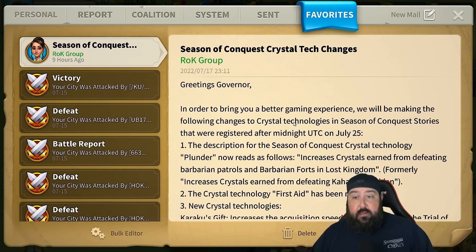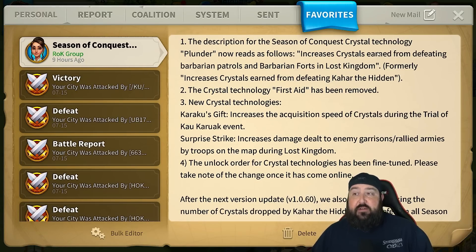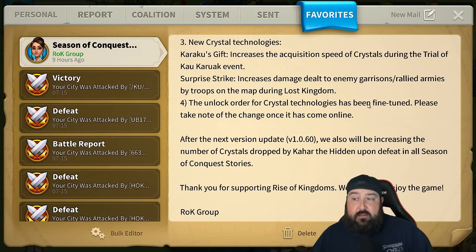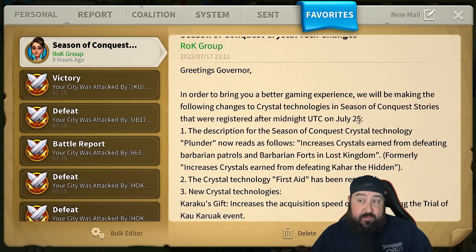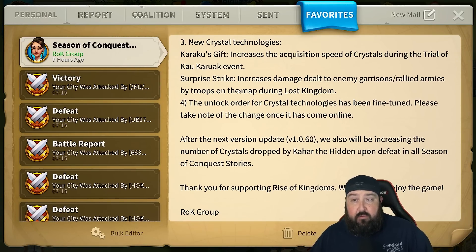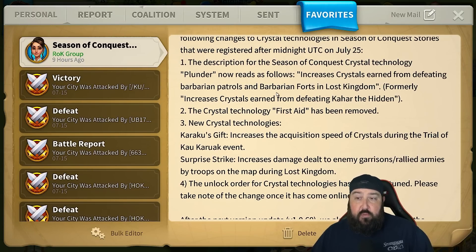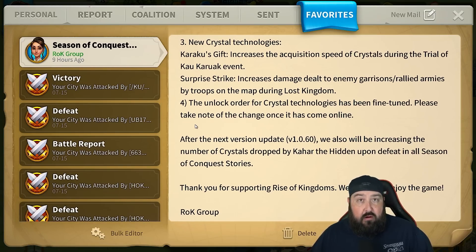Overall, especially for the majority of players in this game, you're going to be happy. The crystal changes look very good, especially for low spender and free-to-play players. The key for any of it is activity — if you are not active in KBK, you're not going to benefit from a lot of this. The unlock order for Crystal Technologies has been fine-tuned — hopefully that's positive for everybody, especially free-to-play and low-spending players. There are still questions regarding Surprise Strike and the increase in crystal income from Barbs and Forts versus Kahar Whistles.